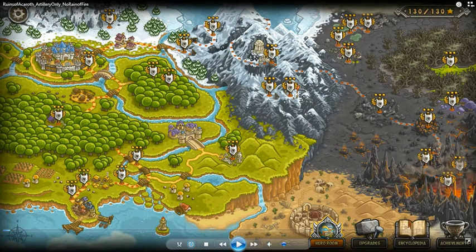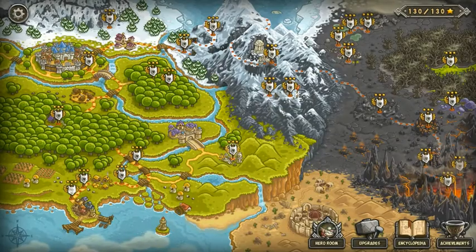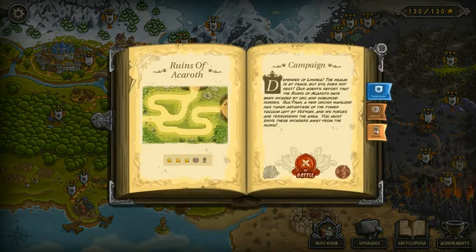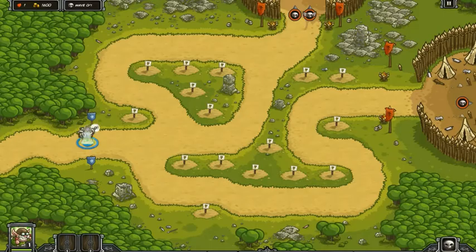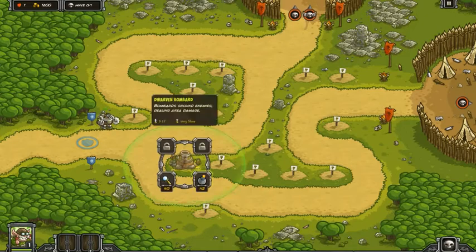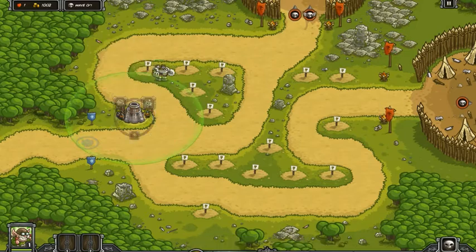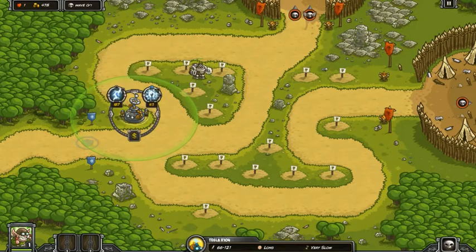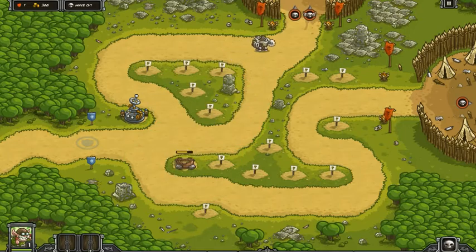Without further ado, let's commence. I'm not going to go with Thor but with Hacksaw — you pretty much know why, there's a certain enemy I need to get out of the building. We start off with 1600 bounty, so I'm going to march Hacksaw up and set up some artillery. Playing with artillery only on Iron is, in my opinion, a little bit harder.